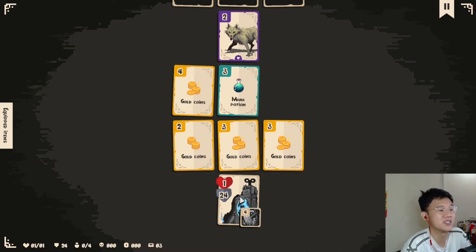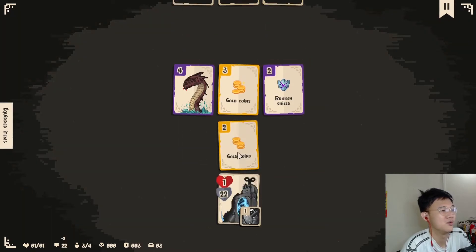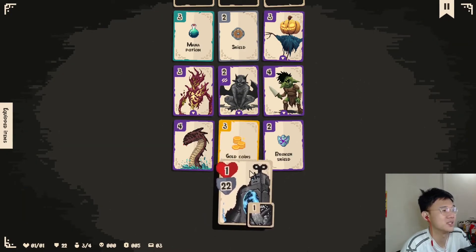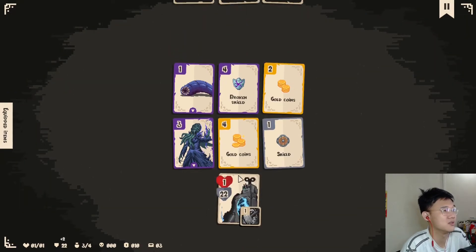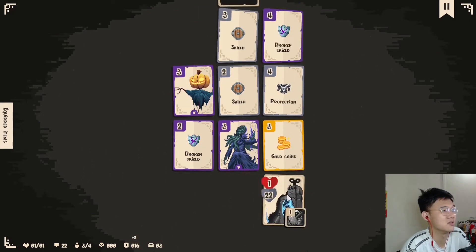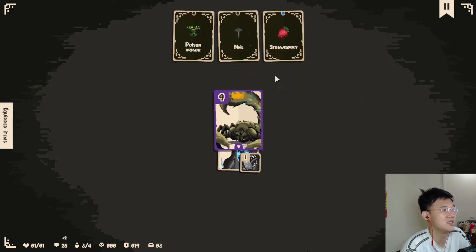Considering this character is so easy to play, we just have to rack up shields. Let's go here, here, here, here, here, here — okay, easy game.